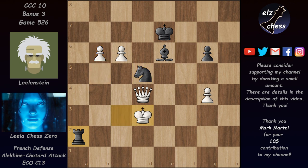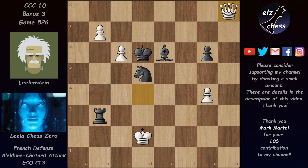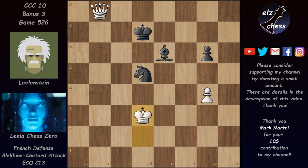Knight d5 check, king d3, rook a3 check, king d2, king d6 — b7, and Lila gives up the c6 pawn but will promote the b-pawn. Rook b3, queen a8, king takes on c6 — and now a new queen is on the board. The rook has to take, queen takes, king d7, king d3, king e7, king d4.